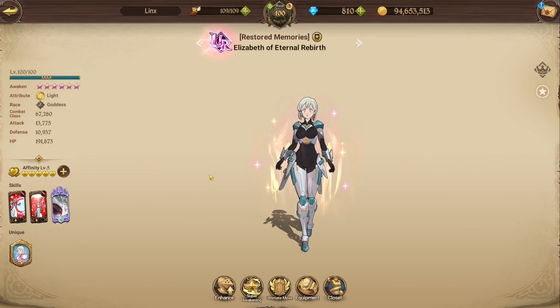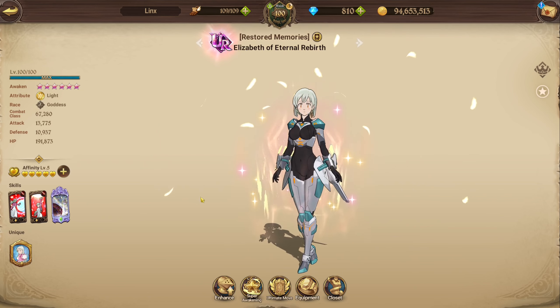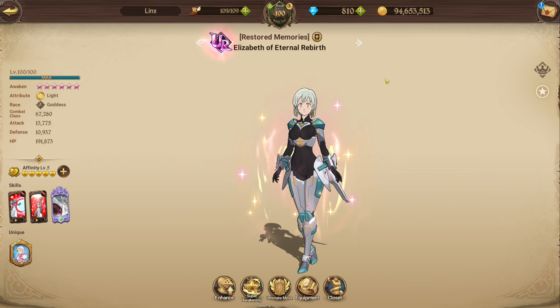Hey, how's it going? I'm Links and today we're gonna have a closer look at Light Liz, or Bloody Ellie, or Elizabeth of Eternal Rebirth — whatever you want to call her. We're gonna go over her abilities, her passives, her use cases, her gear, everything you need to know about her. Check the timestamps for the different parts of the video in the description below.